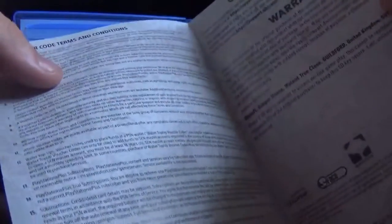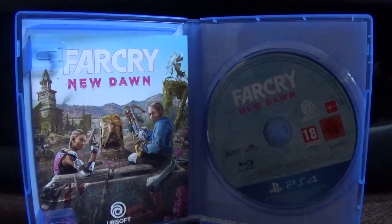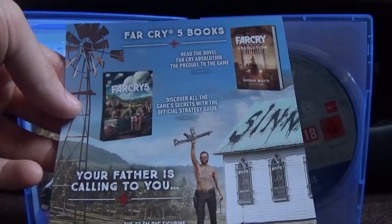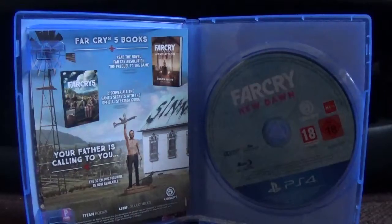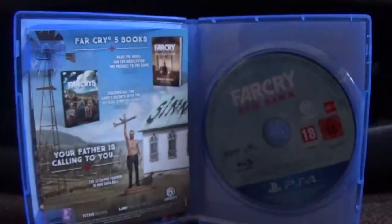Let's just try and spin that around - this looks quite nice. Here we've got - I don't actually quite know what this is, is this like a manual? Yeah, that's just a manual. And it's available on PS4, Far Cry 5 - basically Far Cry 5 books. And the 32cm PVC figurine is now available. And then obviously just the Far Cry New Dawn Hook Legacy Pack, and that's it really guys.